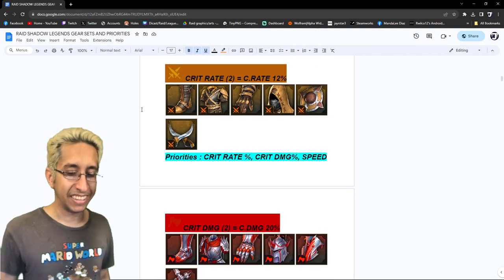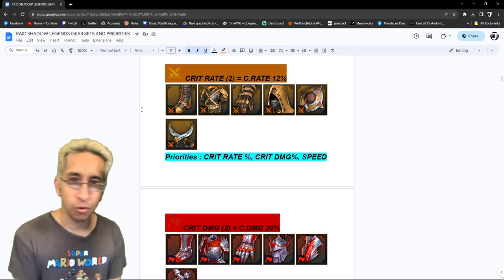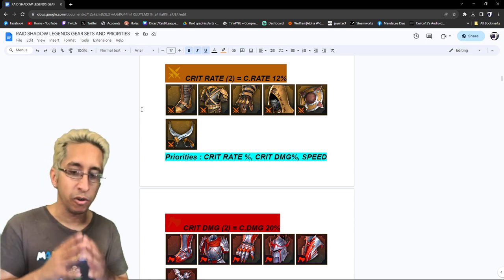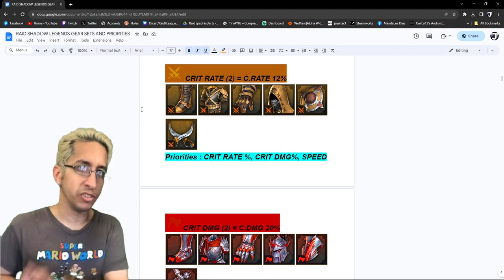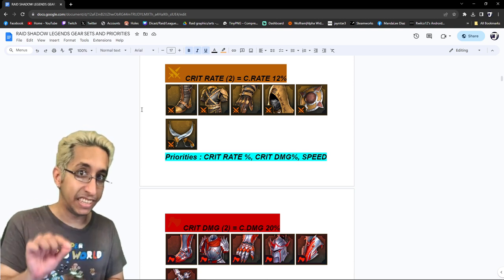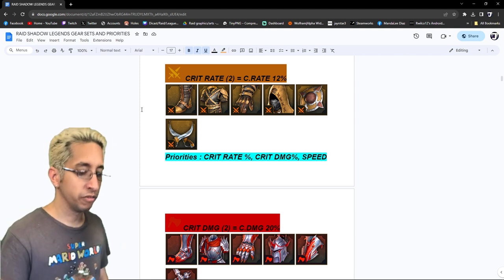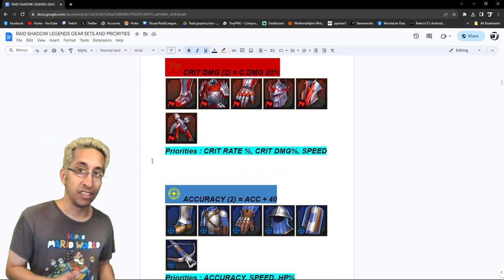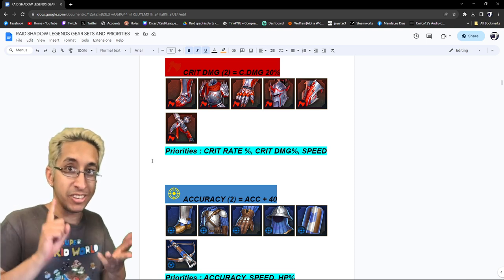Next is the crit rate set — 12%. We're looking for crit rate, of course. Still a lot of people building their champions in 2023 with 97, 98, 99% crit rate. We're going to focus crit rate as a priority, then crit damage since we're focusing the crit rate. Then speed, because if we're building damage, we want our champions to do damage. Some sets you don't actually want speed as the third one — some sets you'll see PCTS (percentages) then speed. But for this, I say go for speed. For crit damage set, basically the same thing — crit rate, crit damage, and then speed.